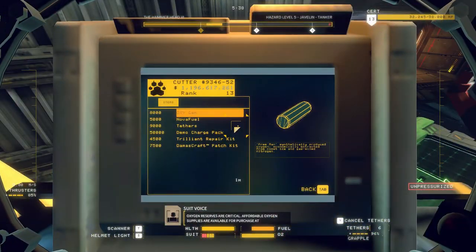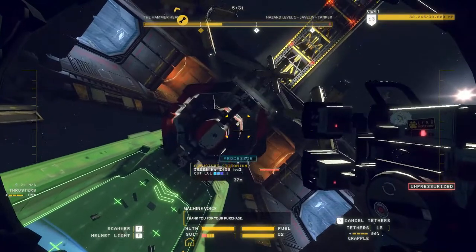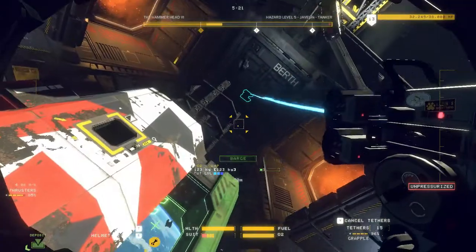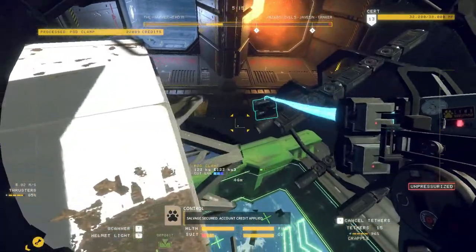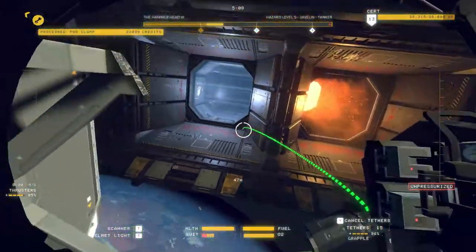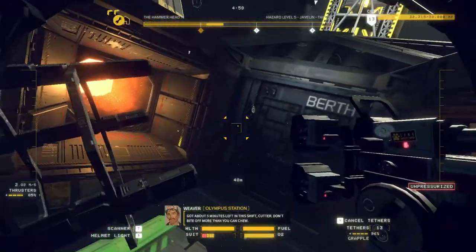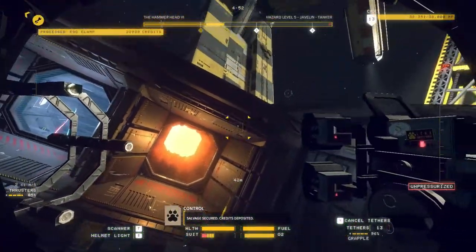Oxygen reserves are critical - affordable oxygen supplies are available for purchase in the master jack. So yeah, that's most of the pod clamps there. Let's just finish those off. Five minutes left on the shift. That looks like all of the pod clamps. We're just gonna pull that one into the processor. Got about five minutes left in this shift, Cutter - don't bite off more than you can chew. We grab another pod clamp there - okay, that's all of them.